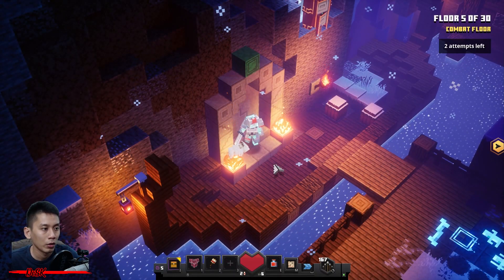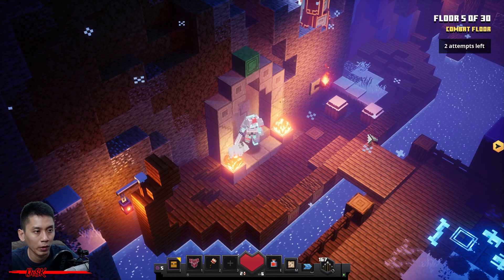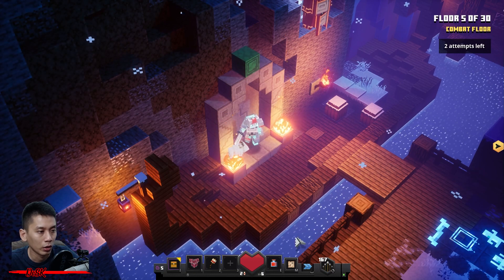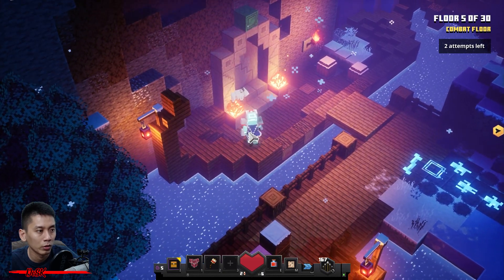Once you reach floor number five, you gotta be very careful. Don't step on these wooden blocks — from this one until here. If you step on these blocks it is going to trigger the monsters to spawn. So you gotta roll over here and bypass these wooden blocks to prevent the monster spawn.